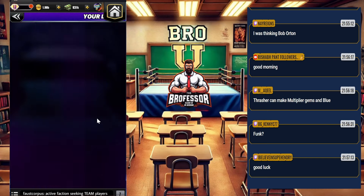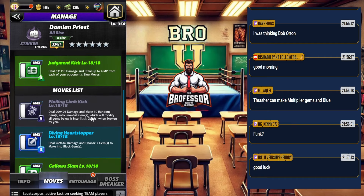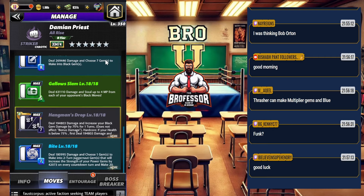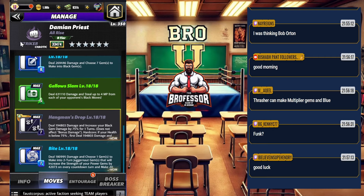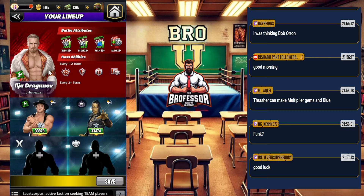Next is Zombie Priest. Random gems into blue gems — he's also got 30 randoms into snowfalls. It's not the greatest option, but it's someone a lot of people have, and he's got a moment.